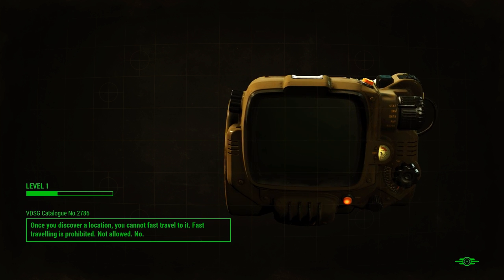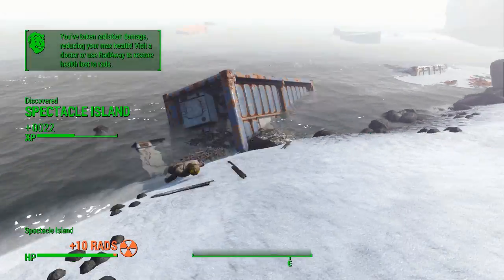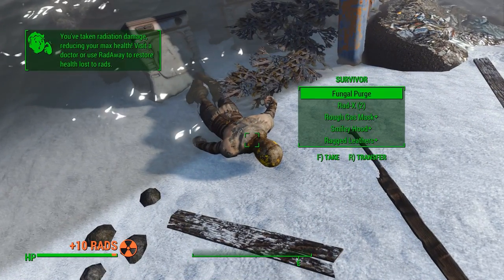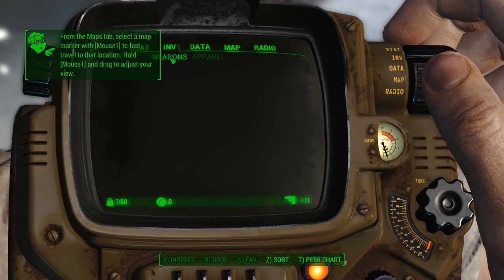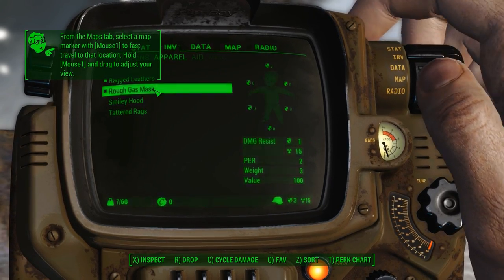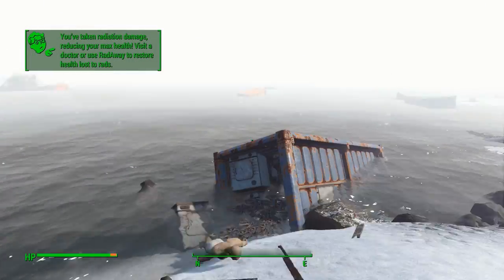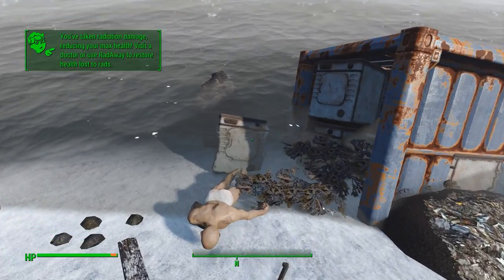I'm pretty sure these doors are supposed to be named depending on the start, but I don't know why they're not. We're getting radiation. Soggy Note, Fungal Purge — looks like we have a gas mask already, let's go ahead and throw that on. I looked around and I couldn't fix that bug to make the names pop up for individual doors.